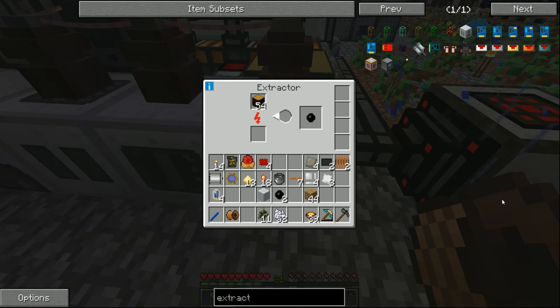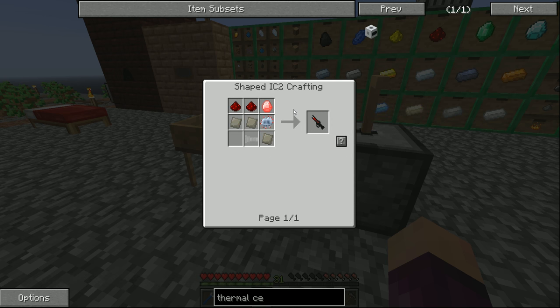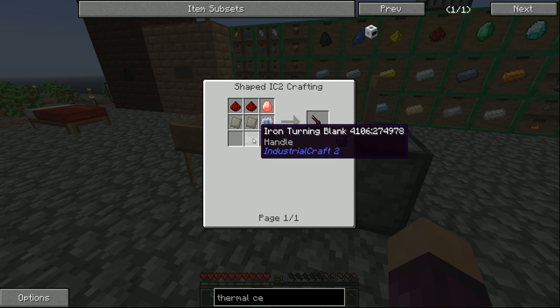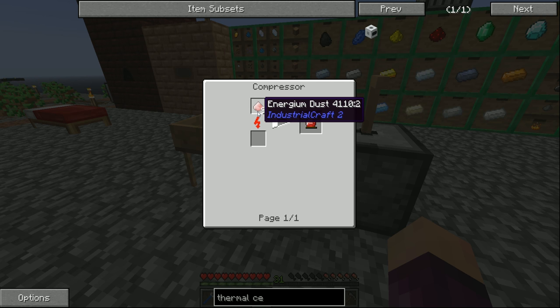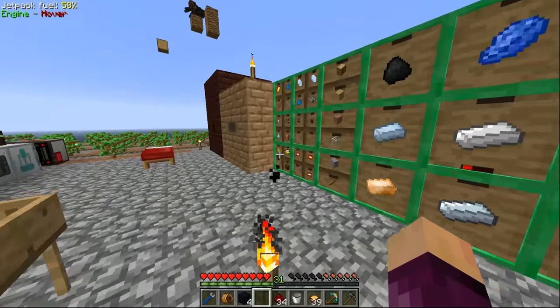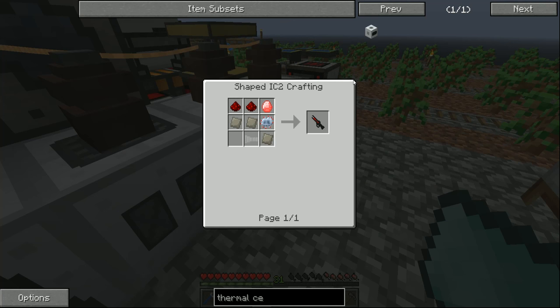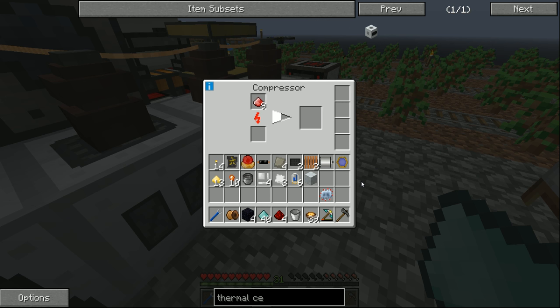Not too long later, we now have everything we need to make the first advanced circuit. All we're still missing for the mining laser is the energy crystal and the iron turning blank. The energy crystal is much easier to make - all we need is nine energy dust, which is made using redstone dust combined with diamond dust. We should have a ton of diamond dust from all the sand sifting, and a ton of redstone dust as well, so making nine of this is super easy. We can throw that into the compressor to make ourselves one energy crystal.